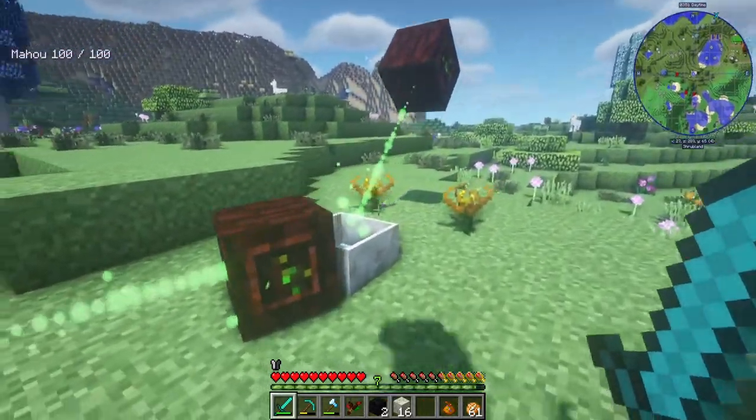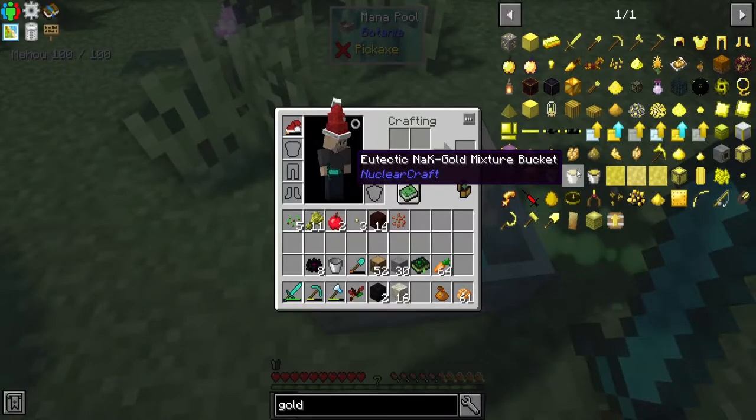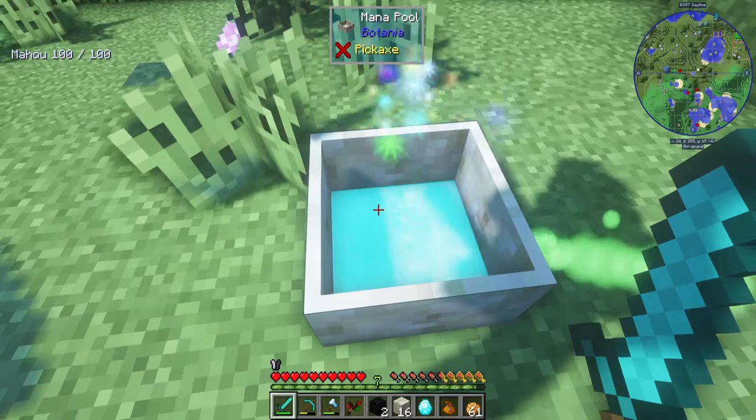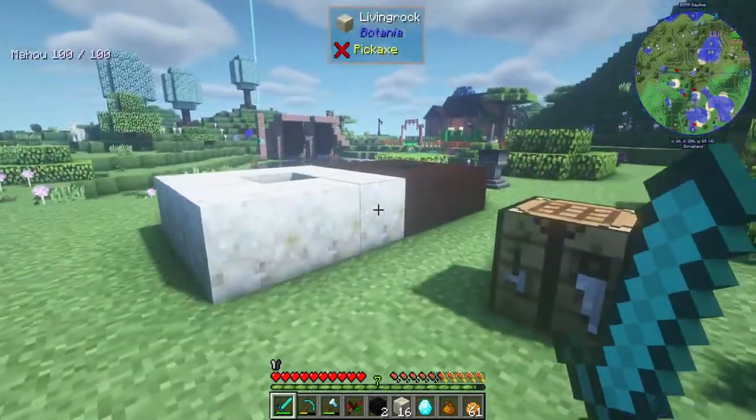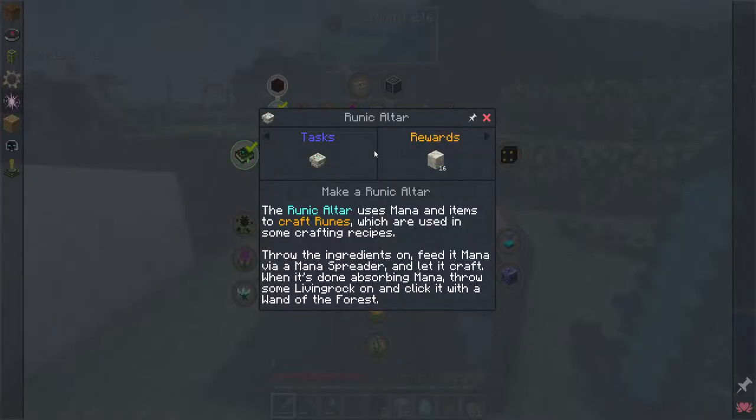I'm going to drop this right into there - there it is, I got a mana diamond, very cool. Here is the quest that I want to work on: I want to make a runic altar. The runic altar uses mana and items to craft runes, which are used in some crafting recipes. For the more advanced recipes you need runes. Throw the ingredients on, feed it mana into a mana spreader and let it craft.